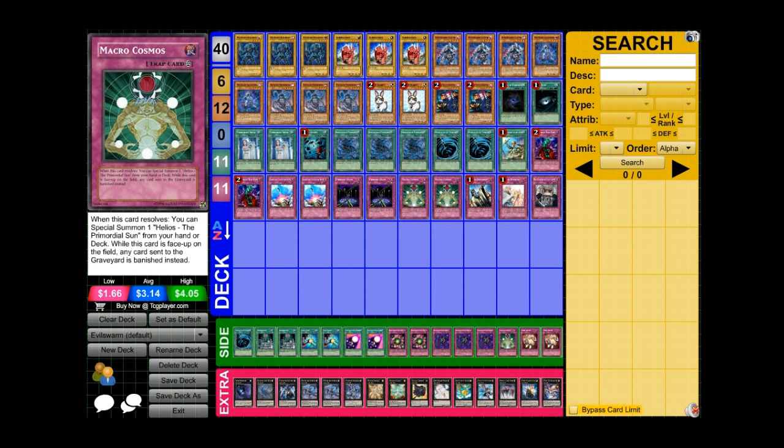Macro Cosmos is definitely a good meta call against basically everything — against Mermails, against Fire Fist, against Incarnate Dragons. Macro Cosmos is pretty good.